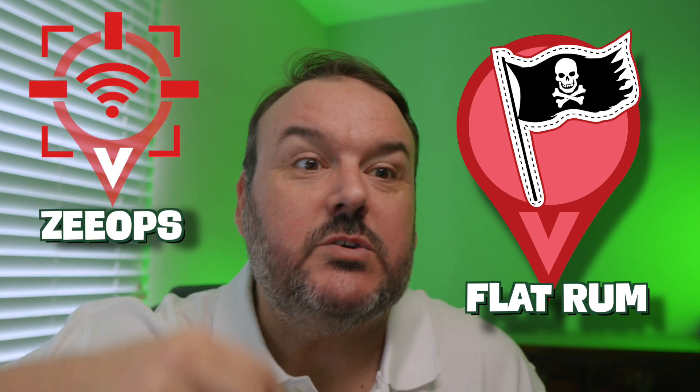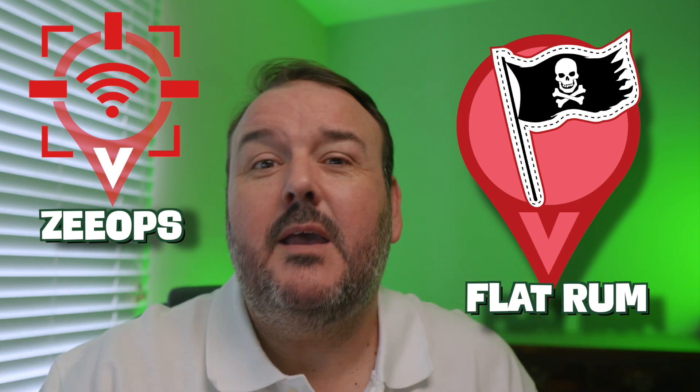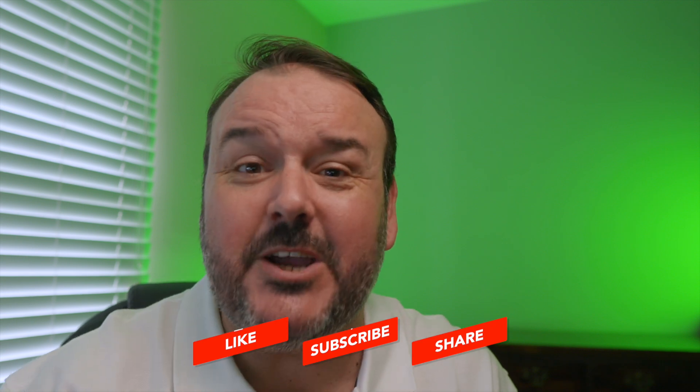Last but definitely not least, we have the Flat Rum. This represents all the reseller Munzees out there in the world, and we thank you for all your help and support. You'll find that in some cases you may have a Clan War task or a daily ZeeOps task where you have to collect or deploy one of these rums. So the Flat Rums are pretty cool. And there you have it — this ends episode number eight of the Munzee Basic Beginner Tutorial. I hope you enjoyed. If you have, give me a thumbs up; if you haven't, give me the thumbs down. Either way, make sure you subscribe to this channel for all your Munzee and geocaching needs. This is C My Shell — thanks for watching, I'm over and out.